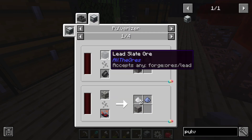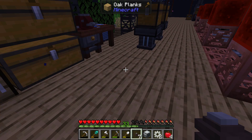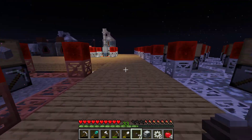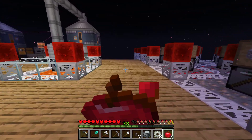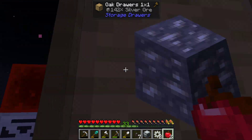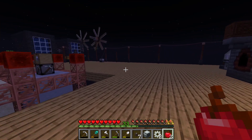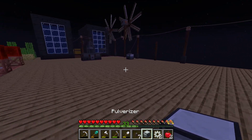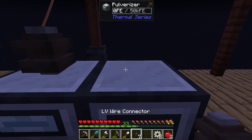Lead dust comes from pulverizing silver ore at a 10% chance. So let's grab a bunch of silver ore. I should be sleeping, and I should be throwing an upgrade in here to get extra output of stuff, but I think we can get this pretty quick.